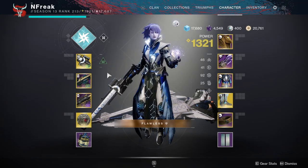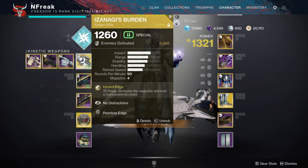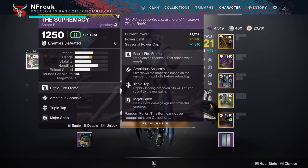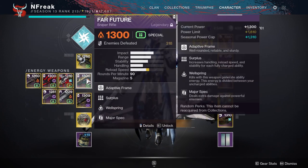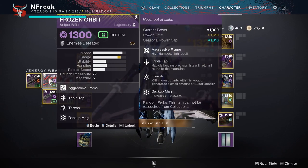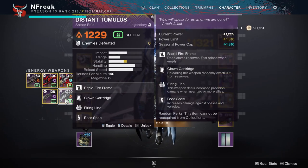Special weapon options this season are more limited — you're almost always going to be running a sniper, especially with Anti-Barrier Sniper. Every strike has Anti-Barrier, so Izanagi's is obviously king. For legendary snipers, Succession with Reconstruction is my favorite. Solo can also roll Reconstruction and has really nice PvE perks. Adored and Frozen Orbit can both roll Triple Tap and Vorpal — definitely grab both. Finish the Adored quest if you haven't already.